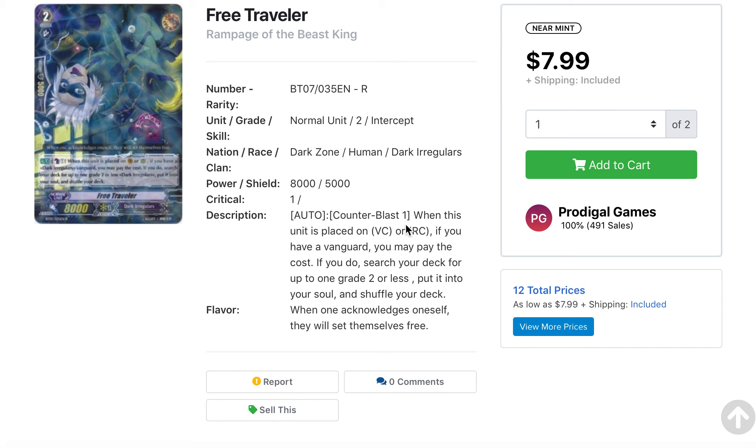It used to come from Rampage of the Beast King, which is a very old set. So if you have this card, you definitely want to either get rid of them now, or if you're planning on building Dark Irregulars, I don't see it being reprinted anytime soon. With the upcoming Revival Collection, we don't really see any grade 2 support — I think we're guaranteed a Stride, a G-Guardian, and the Stride Fodder. Unless they make it a promo, like the sign promos you see in local card shops, that's the only way I'd see it reprinted.